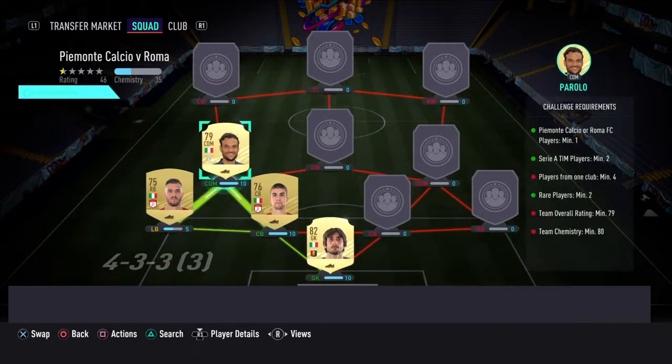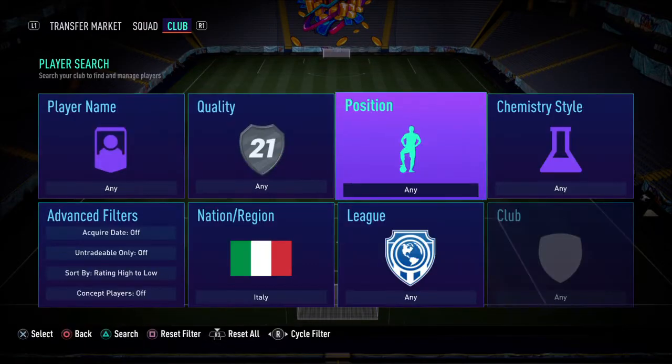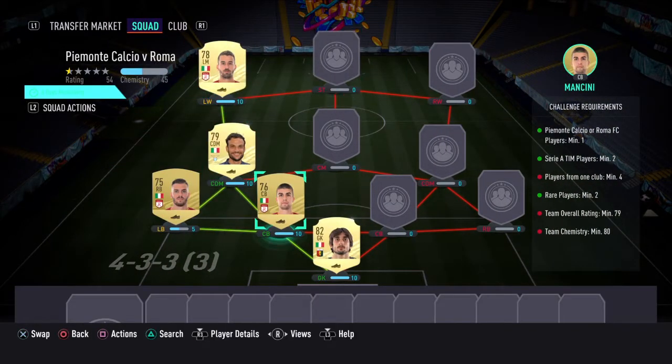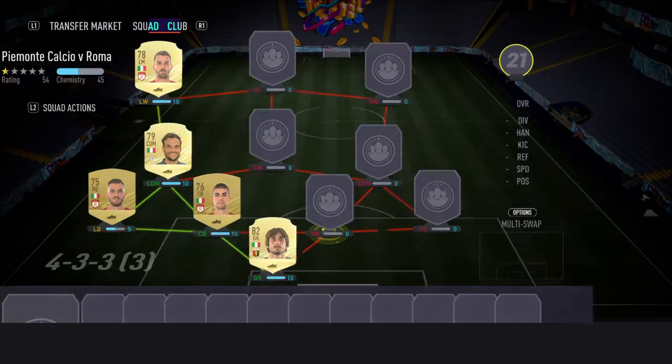Most of these I bought - I think three of them are untradeable but all cheap. That's the Italian side all done. Any defenders you have in your club just fill them in for the right back there and that should be fine.